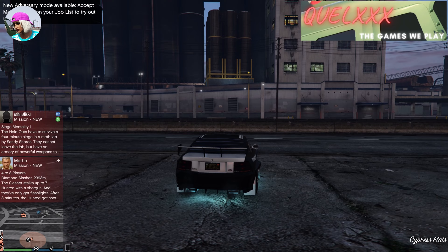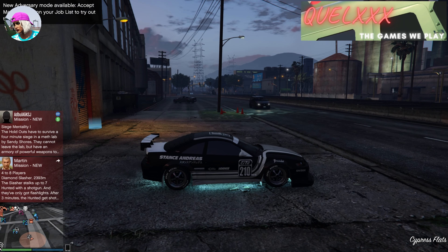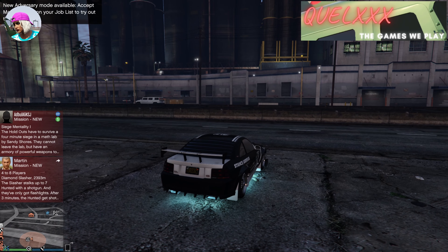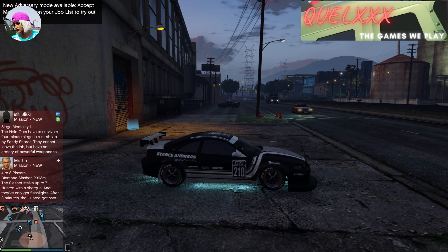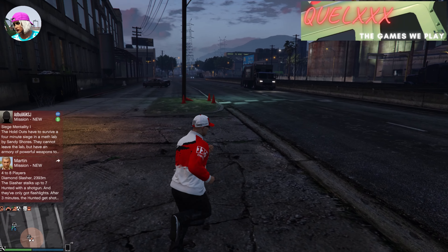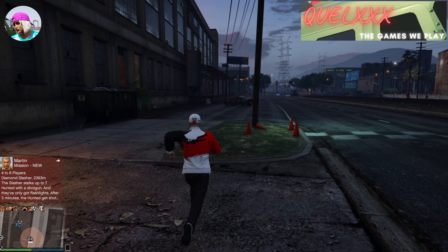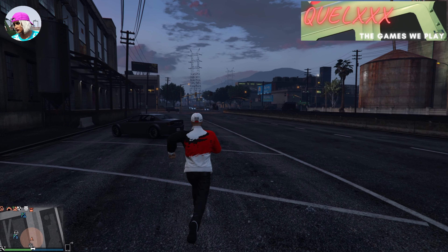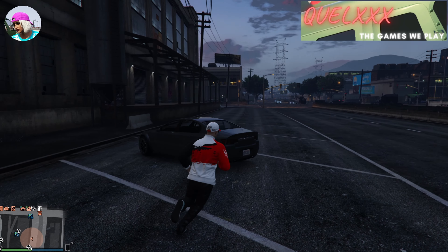Once you spawn outside, you will find that you cannot move your car — with the exception of revving your engine and moving your wheels. This is actually good news. Exit the car and go to your arcade. You can steal a car from the street, use your CEO Buzzard, or the Kosatka Sparrow — all three will work. Since my arcade is nearby, I'll just steal a car and drive there.